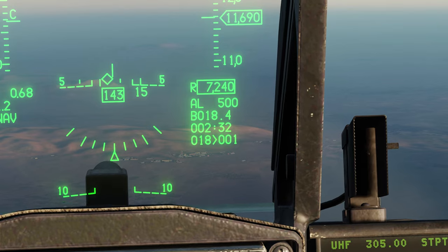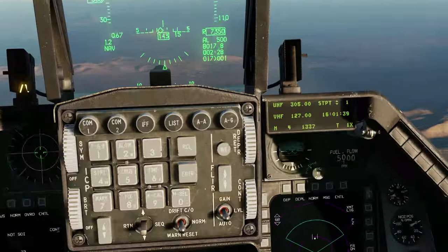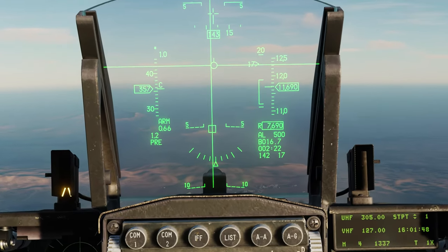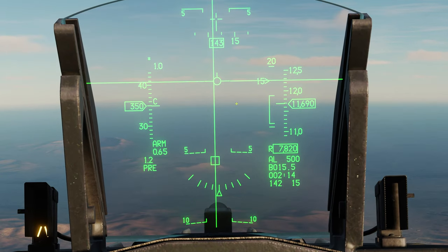I'm heading into the target just under 18 and a half miles out. I'll get into air-to-ground mode and turn on the master arm. Now let's look quickly at the HUD symbology for these Mavericks. It's actually very similar to other weapons, with the ASL line going through the entirety of the HUD from top to bottom. We have the ranging right here — 20 miles at the top and zero at the bottom. The range bracket shows the maximum range, minimum range, and anything in between. And finally the caret, which visually shows where we are on the range, with the number next to it showing the miles to the target.